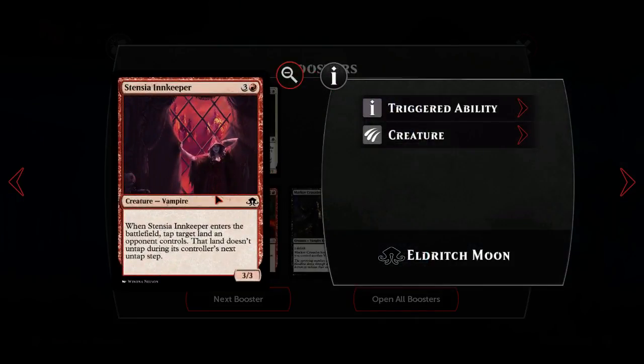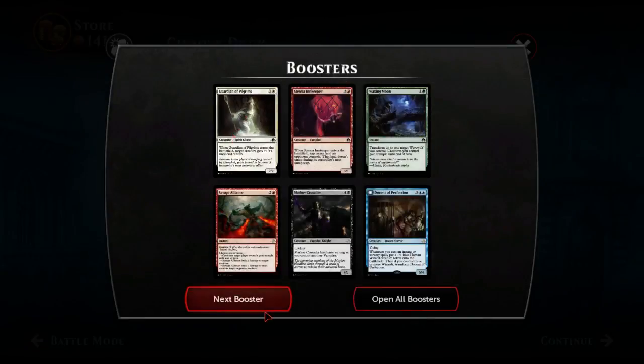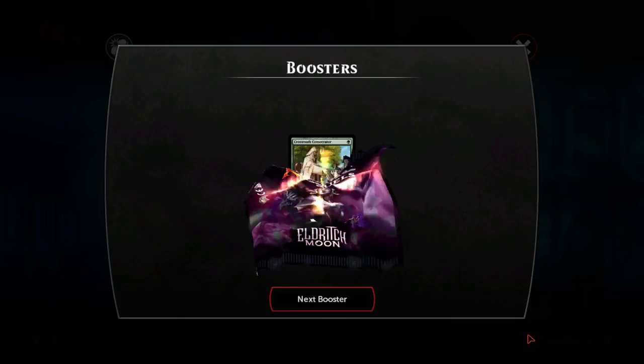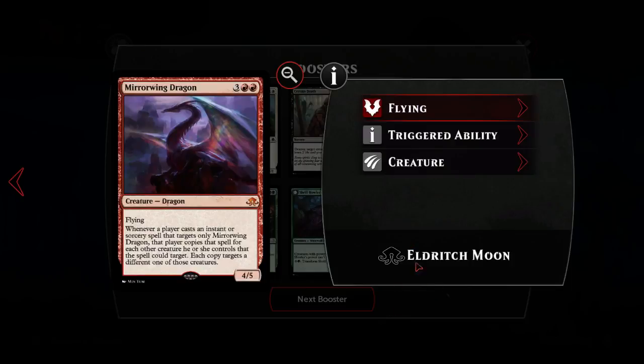Waxing Moon we talked about. Stensia Keeper - probably not good, three tap a lot, guardian. Come on Liliana - I wouldn't say no to another Jace's Sanctum. Mirror Wing Dragon - that's kind of cool but probably a liability.